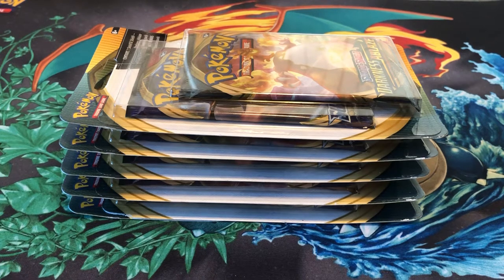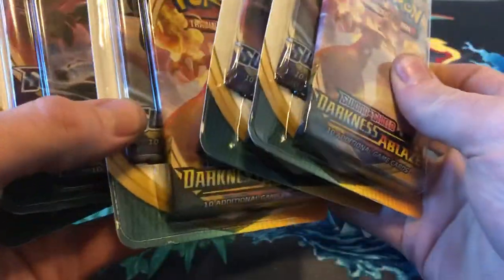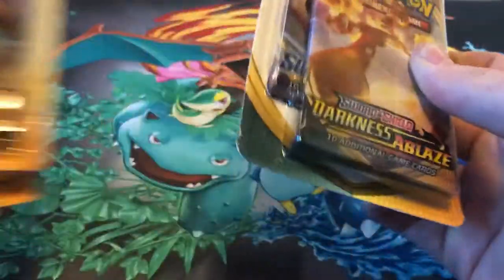What's up everybody? Big T back again with another Pokémon card opening. Today we have five of these Darkness of Blaze and Sword and Shield double packs to go through. Let's get started.